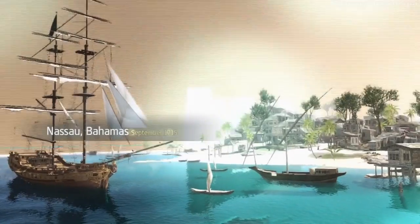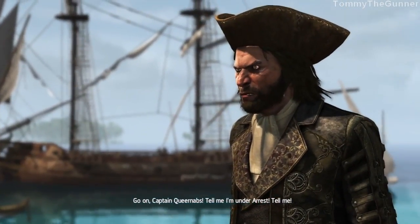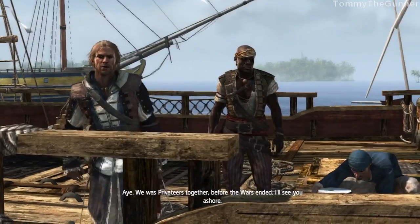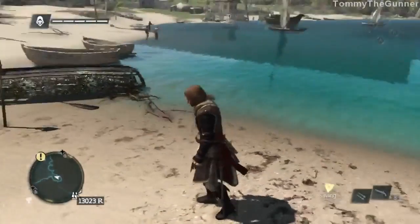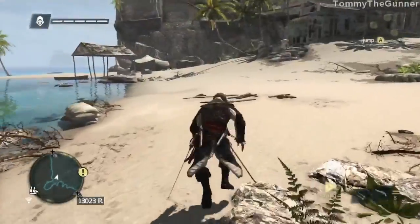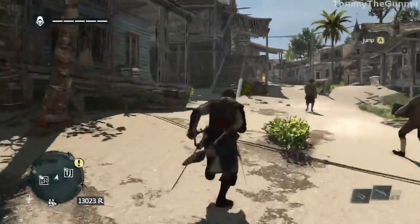Nassau, Bahamas! Some knob wants to tell me I'm under arrest. Damn your threats — fly away, boy, back to your master. We were privateers together before the war ended. I'll see you ashore. Am I taking a boat or am I swimming? Swimming, I guess. Okay. Viewpoints, assassin contracts, chests, song sheets — there's a lot of chests in this island apparently. Viewpoints are away in the distance. It's like a pirate town, I guess.